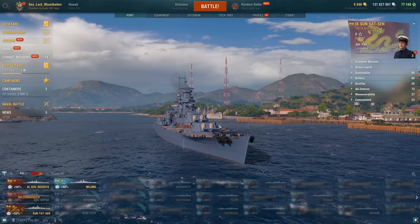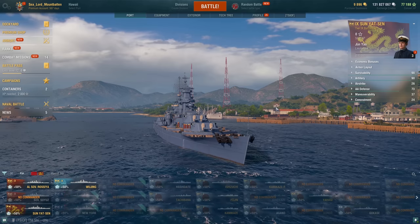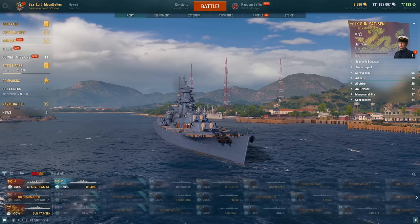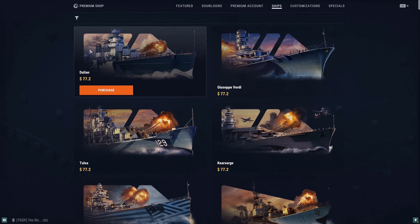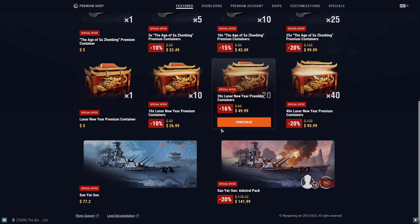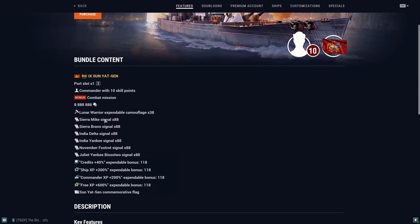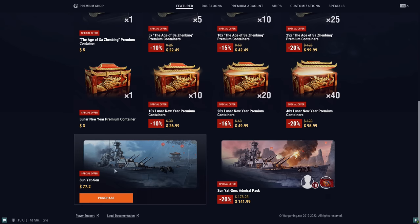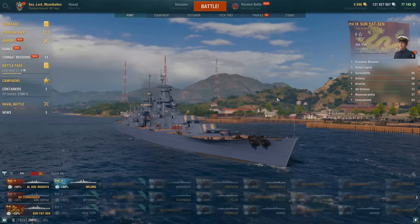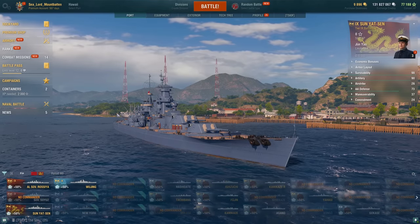She costs 19,000 doubloons. You can find her in the armory right now, and she's probably in the premium shop too. You can get the pack with the 10-point commander, a bunch of combat flags, and some economic bonuses for $141 — kind of pricey. The ship itself is $77, which is the normal price of a Tier IX premium ship. Why would you pay so much? Because these ships' economy is kind of cracked — they are very good. Granted, there are quite a few coal ships you can get for free with this economy as well, but to some people that is worth paying outright for.